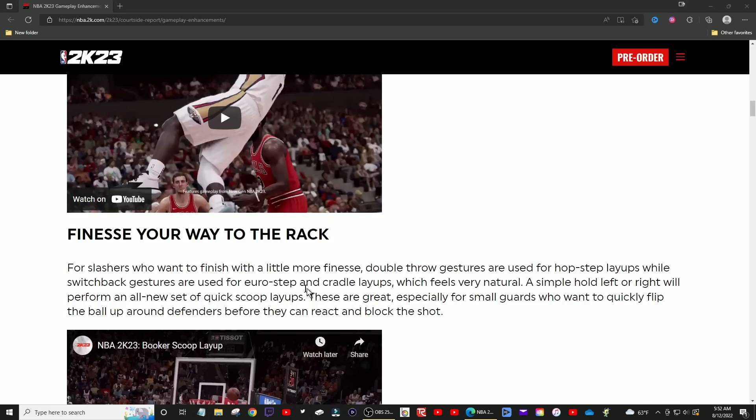I wonder how creative they let you get with this stuff — like what cradle dunks or cradle layups would look like. I feel like they're missing something too, like spins. I'm curious if spin finishes will be tied to the X button or square instead. A lot of things are incentivizing right stick use when finishing, and similarly with the contact dunk meter. So I'm curious how spins tie in since they don't mention it. And a simple hold left or right will now perform an all-new set of quick scoop layups.